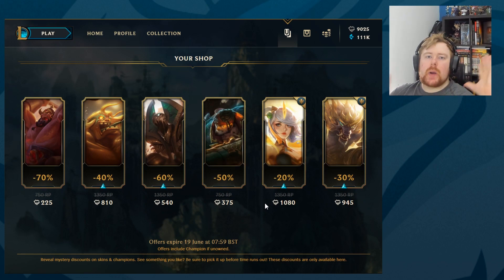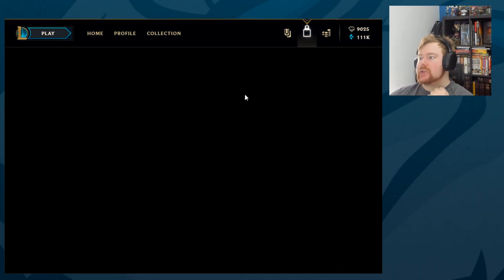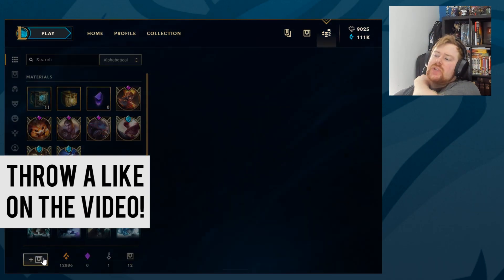Hey guys, welcome back to another loot video. Before we get into it, I thought I'd show the store because a lot of people in the comments are asking what I got on my main account store. Here are all the skins we own — we own a lot of them, so I generally don't get much good stuff. We may go very slowly for every single skin in the game, but that doesn't mean I'll buy individual ones like elementalist Lux or Warwick — I've got Earthwick and Grey Warwick which are rarer.